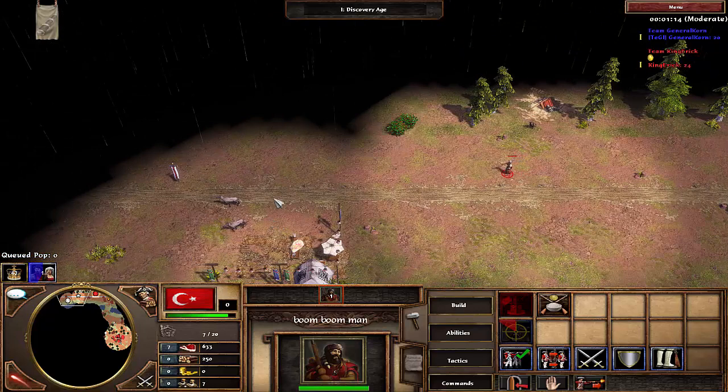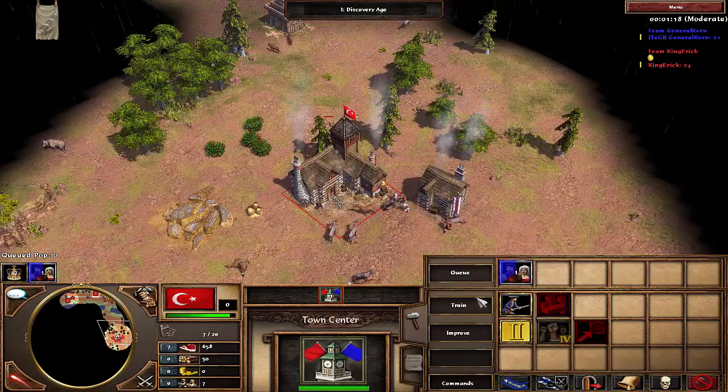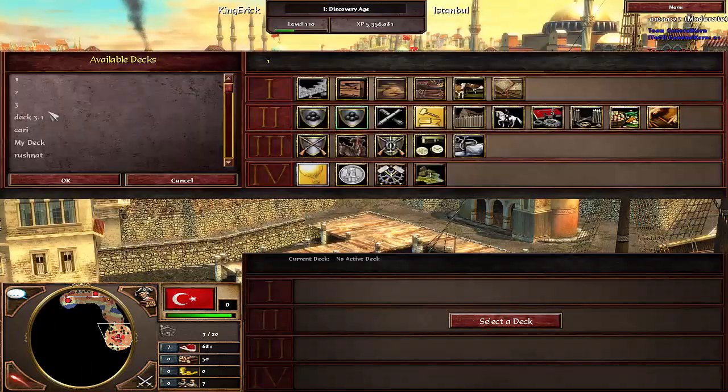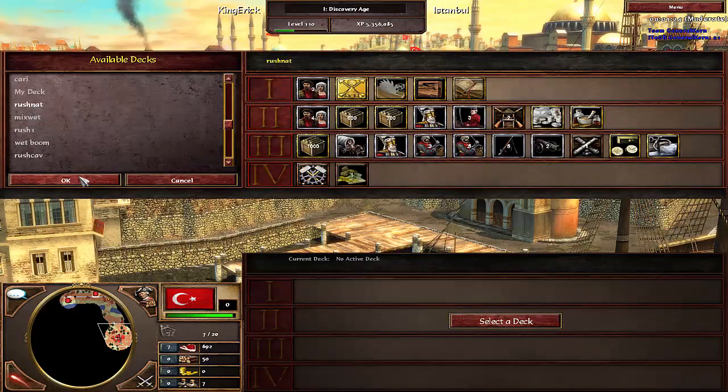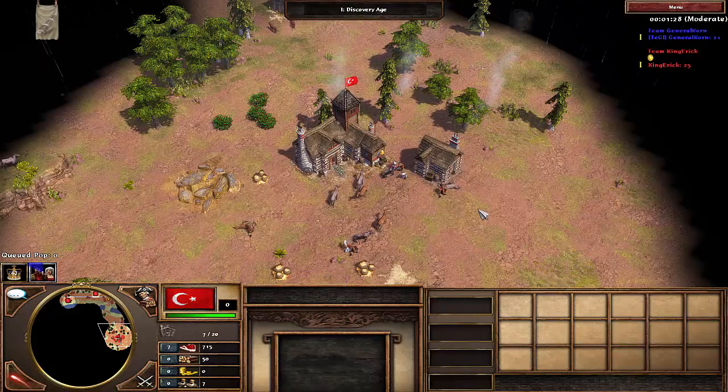As I do have 250 wood I decide to get a second trading post going. I could have saved that wood for after I aged up and built a stable or a barracks, but I figured it would be nicer to get a little bit faster experience trickle coming in. I thought that in the long run having better shipments would be more useful.